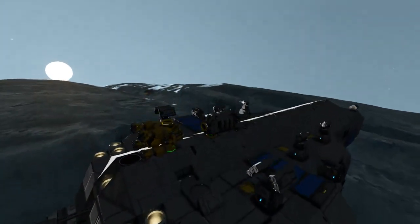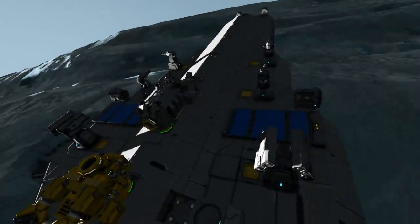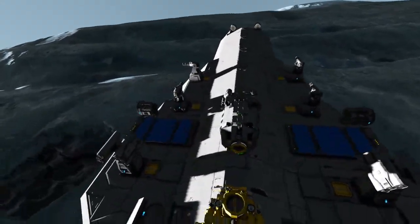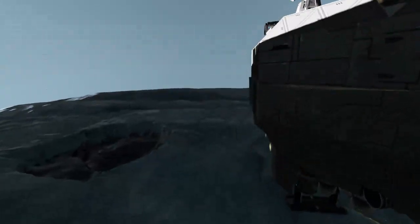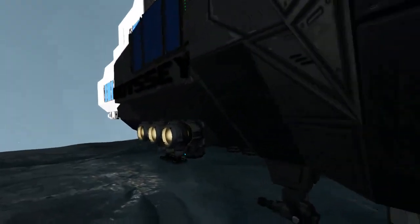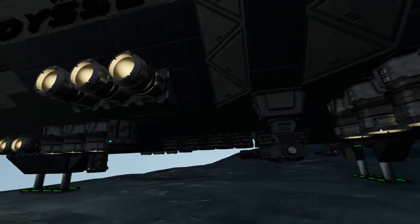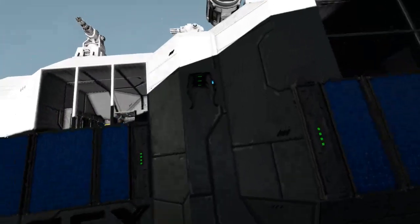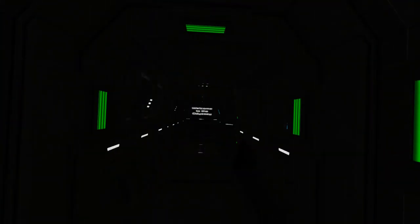We've got security measures. We've got parachute hatches as well as top mounted airlocks. We've got weapons, jets, and missile turrets on top. And Gatling turrets on the bottom. She's mounted with both ion and hydrogen thrusters, making her capable of running for a long period of time, also with a lot of get up and go.